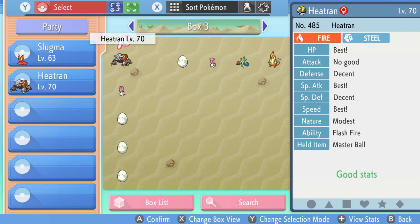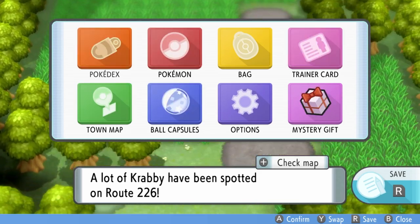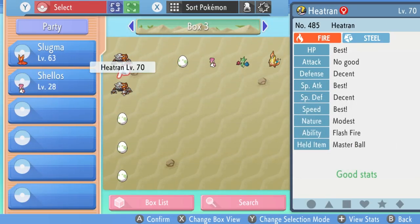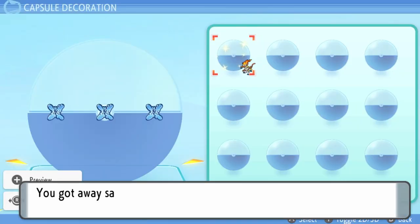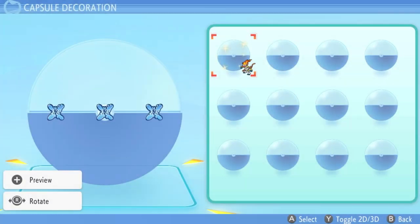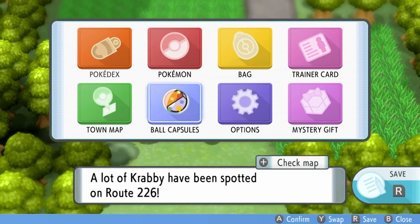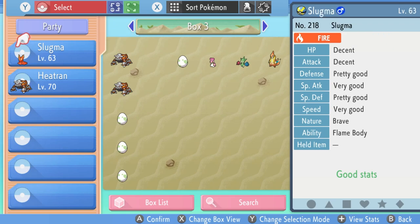So we've got two Master Balls and two Heatrans now. The glitch is still currently active because that menu screen is still overlaid, so we can do this again. We get a wild encounter straight away. Click into the Pokemon summary screen, into your boxes, and with this new Heatran we swap it with the Shellos, come back to this screen, wait for the battle options, come down, click Run, and we got away safely. We have duplicated the Heatran once again. Just run out of the grass after each duplication because you can encounter another Pokemon while looking at the menus — remember you're still controlling your character underneath. So we've now got three Heatrans and three Master Balls in total.